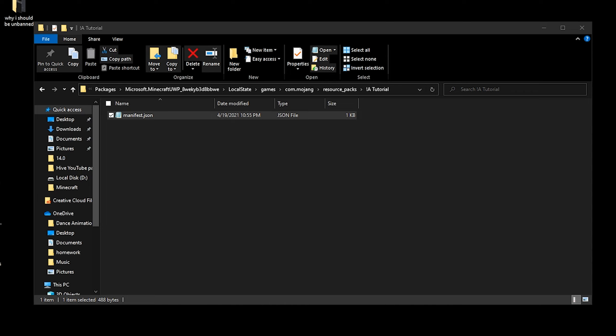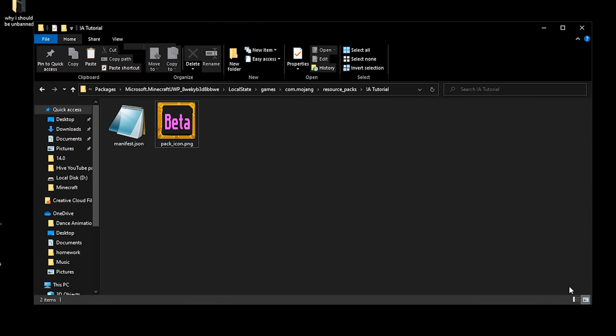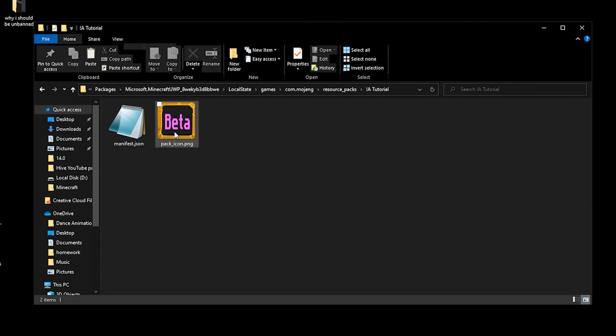The next thing is a pack icon. This is the thumbnail that shows when you're looking at your packs in Minecraft. I'll just copy in a pack icon that I already have — it's just 300 by 300 dimensions. I'm going to be using a lot of textures from Survival Games is Depressing, which is a pack I've made that is really popular. I'm not going to be showing how to make textures — I'm just showing how to put them together and make them all work in a pack.